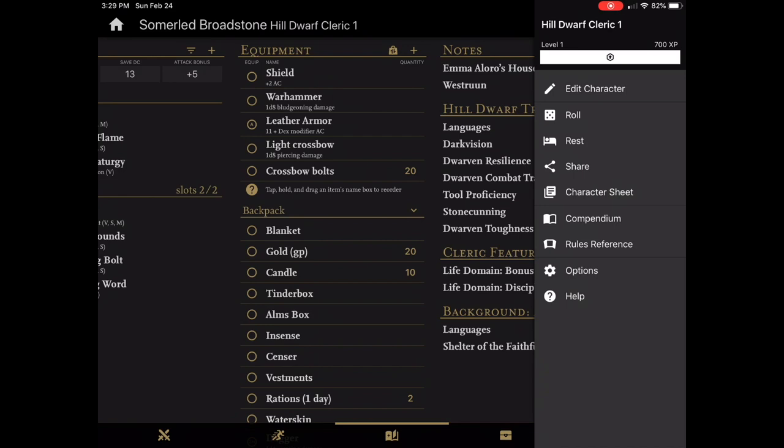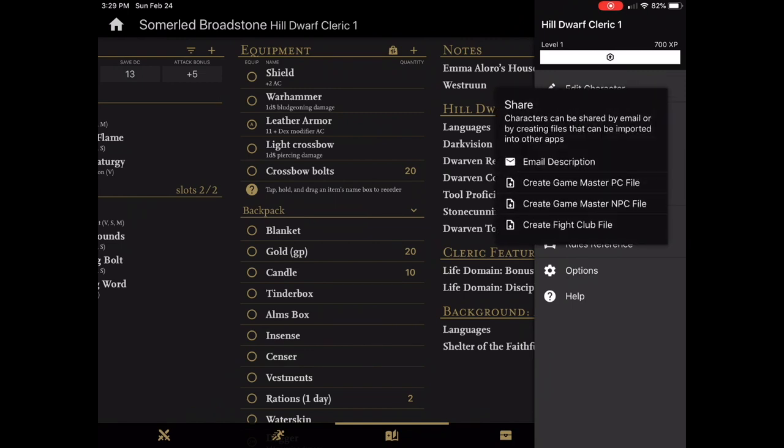The next item is a huge feature for me. In my home game, everyone's running Fight Club 5 on an iPad and I'm running the DM tool Game Master 5. This allows my players to create a backup or a Game Master file of their PC and send it to me, so that I can throw it right into Game Master 5's initiative tracker and have the most recent stats for their character. They can also create a Fight Club file and share it with another device — so if they're going to have only their phone, or they want to give it to a friend, or they want to create a character for someone and then send it to them. I've done that for guest players and new players.